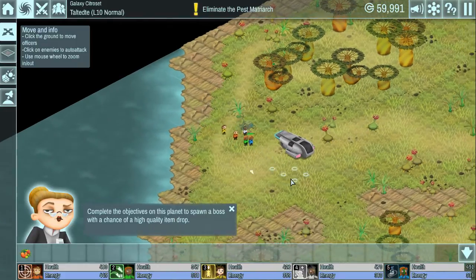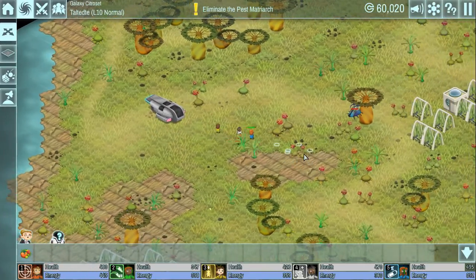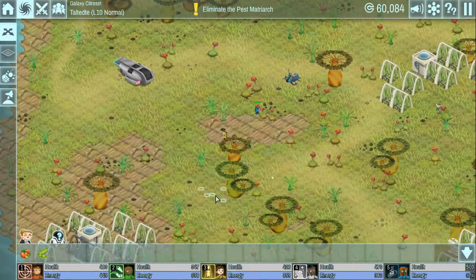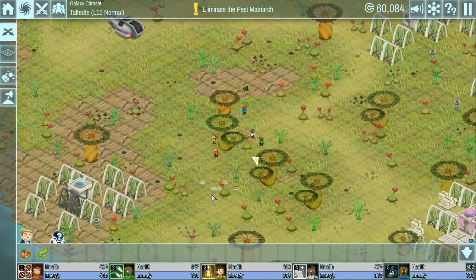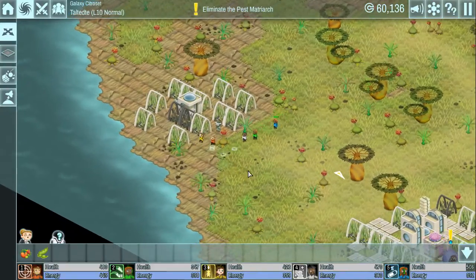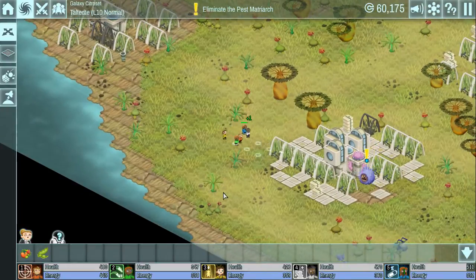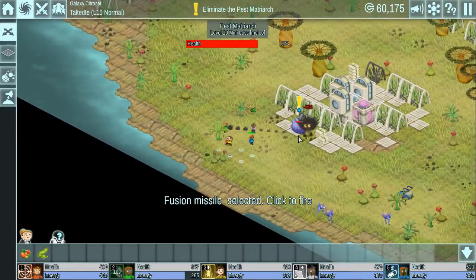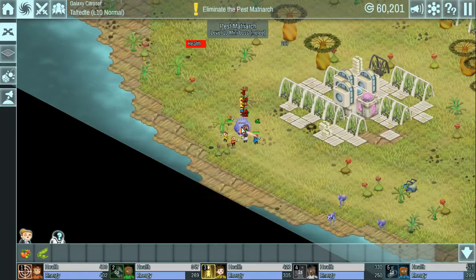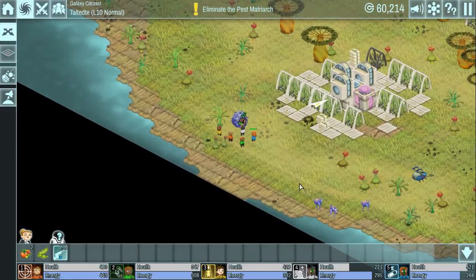We're in there already! Okay, we've got to spawn a boss - that's the objective. That shouldn't be too hard; we always manage to spawn the bosses. Whether or not we can kill the boss without dying ourselves is the question. Okay, so we're supposed to be going down here - these dudes over here, have they got any crates we can loot? Let's try and eliminate it from long range. Keep it up - good job!